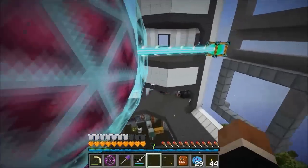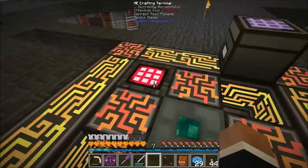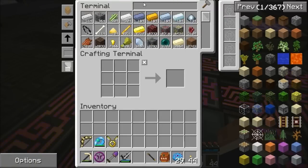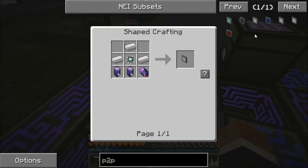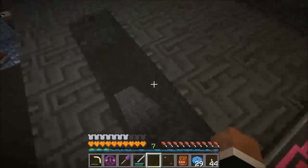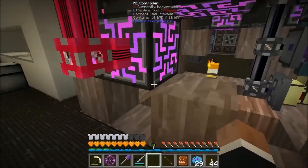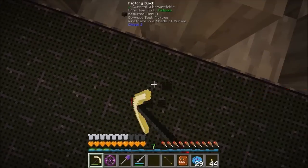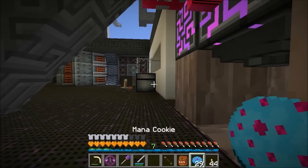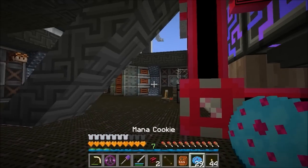What I need to do before anything else is get power to this. I'm going with P2P because that's a theme for this series. I need to make a couple of P2P tunnels. I want one on the bottom there, and I'm going to connect that to this - and we're going to want our memory card.